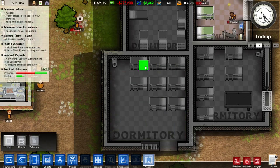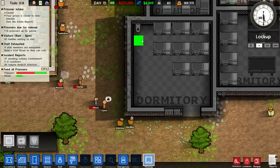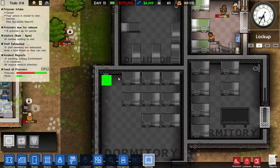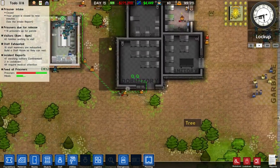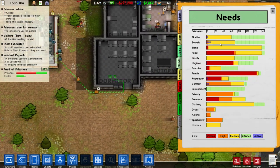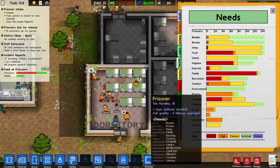Then here I've got an 8x8 dormitory — that can house 16 prisoners. All these cells only have one toilet in them, which was an issue. There are many problems with this prison. They have a lot of free time and lock-up time in this regime, which is probably why the toilet situation isn't as bad as it probably should be.